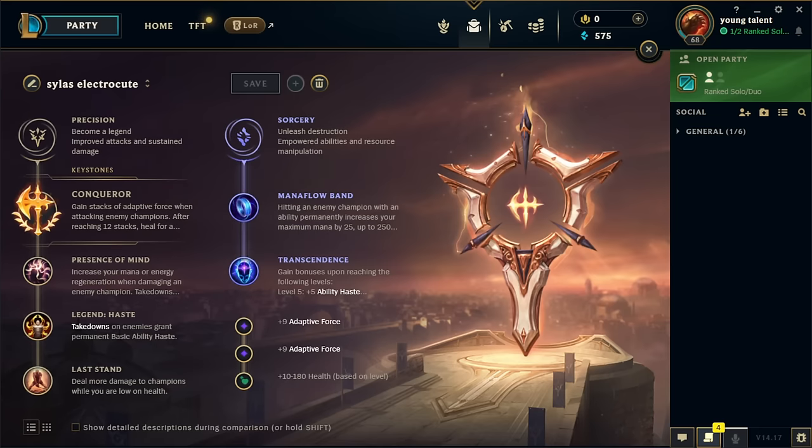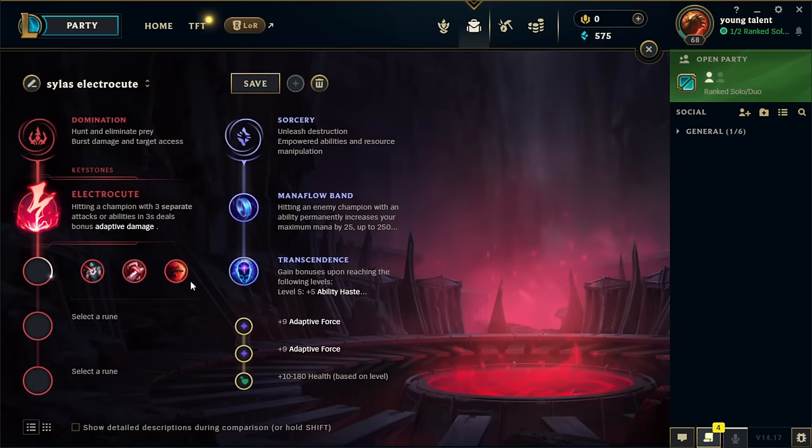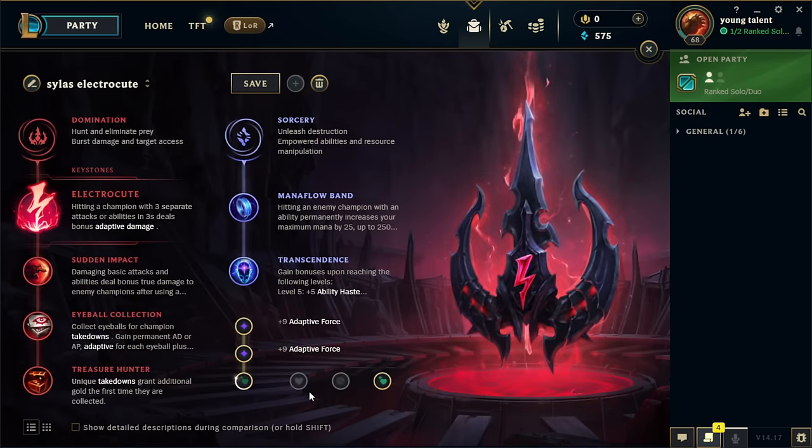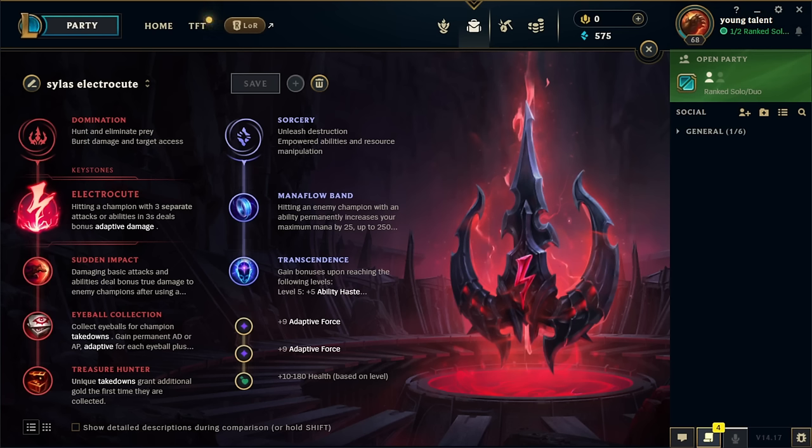If we're versing a ranged champion and it's not a strong laner - for example Twisted Fate - it's pretty simple: max W, E, take Electrocute, take Mana Flow. You can take flat HP or scaling HP; scaling is fine because it's a weak champ. Twisted Fate can never kill us, and if he plays for max-range Q, we can't interact. There's no point taking combat runes like Second Wind or Bone Plating because it's just non-interactive. We take the extra mana from Mana Flow, take the extra cooldown reduction, kill the wave, and move to side lanes.